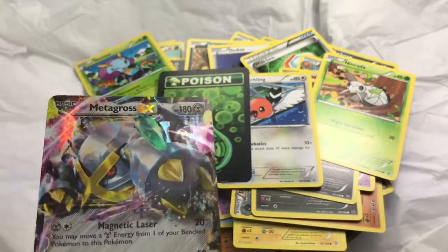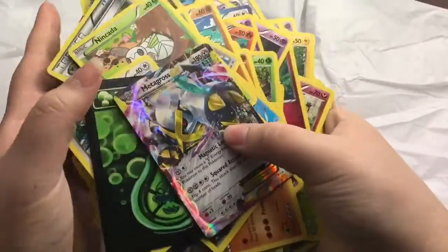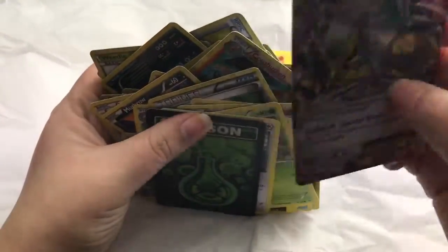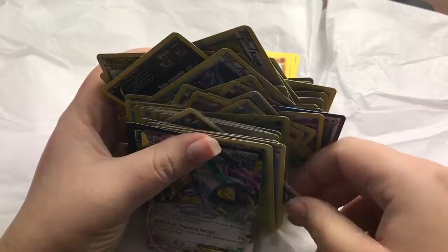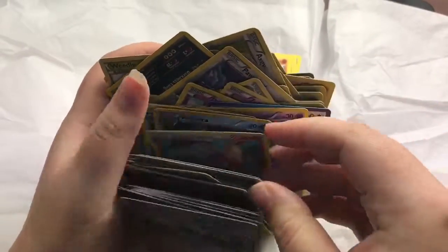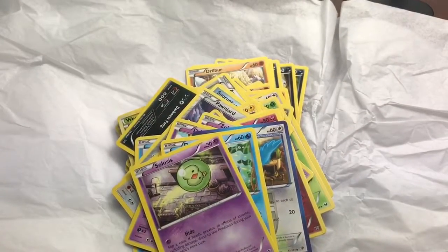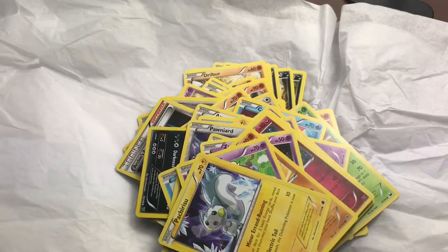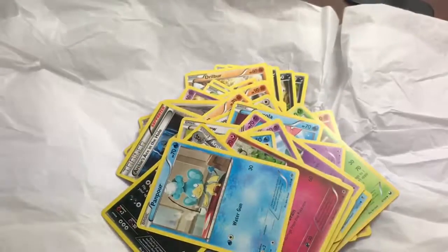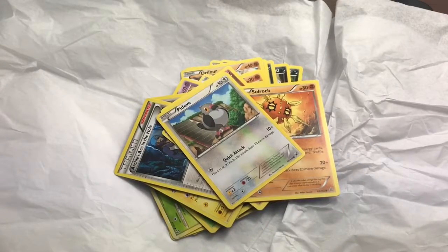I love EX Pokémon that are basics so I don't have to evolve anything to get to them — makes life a whole lot easier. So that is the 100 cards from Golden Groundhog. I just wanted to do a quick video so you could see the assortment you get. You do get a mixture of everything and there's not a terrible lot of repeats, so it's definitely worth the money. It's better than buying booster packs at the store, because we all know how that tends to work out.